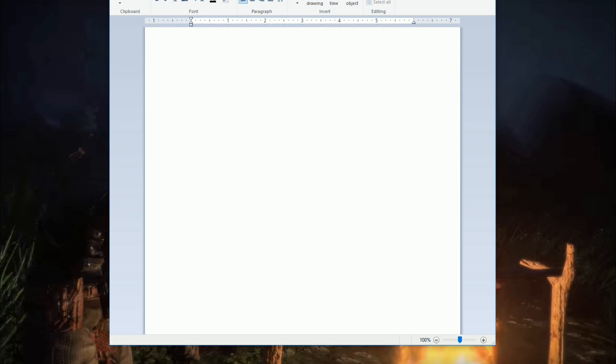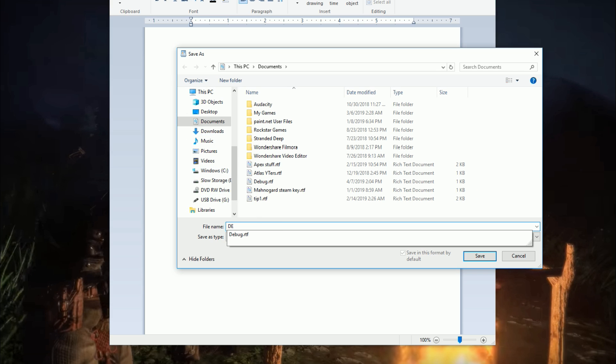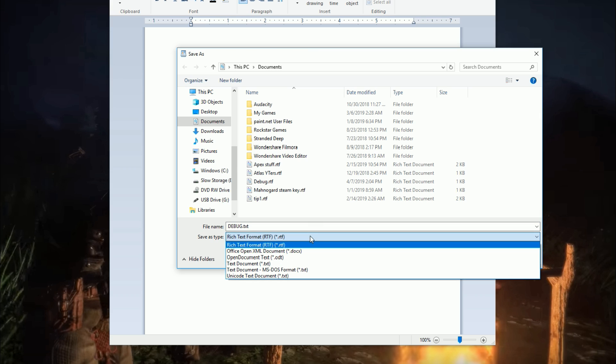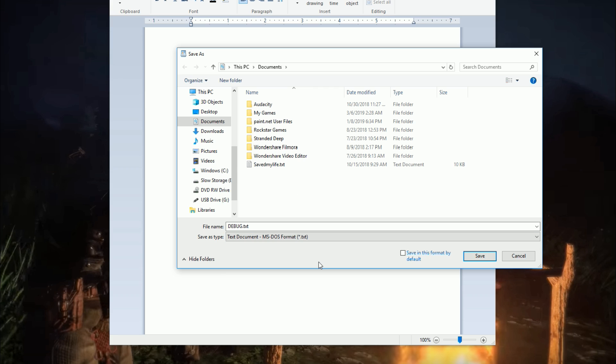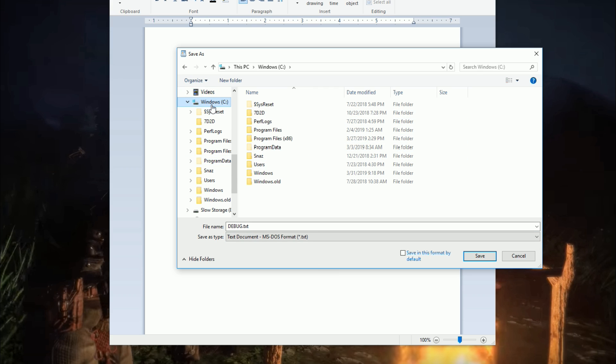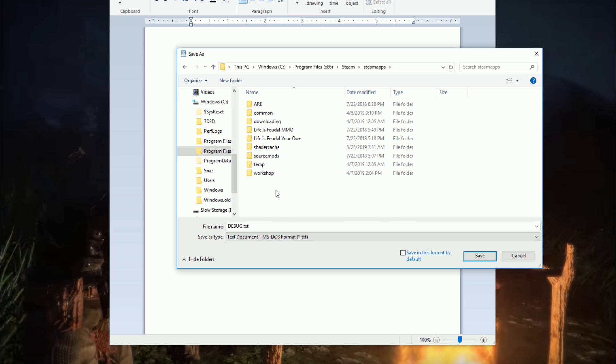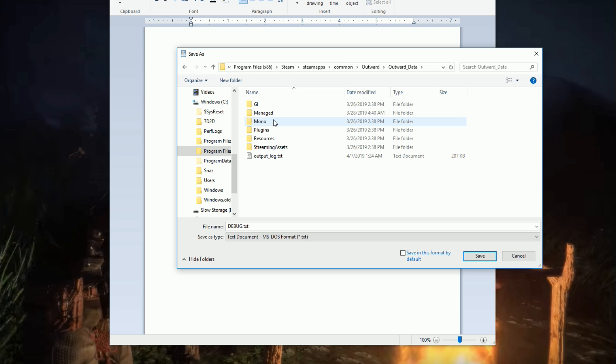What you'll do is open up a Notepad and label it — save it in all caps as DEBUG.TXT. You're also going to change the format from rich text format to a text document. Then find your game. Under Windows it's going to be Program Files (x86), Steam, SteamApps, Common, Outward, and then Outward_Data. You're going to save that file right there.